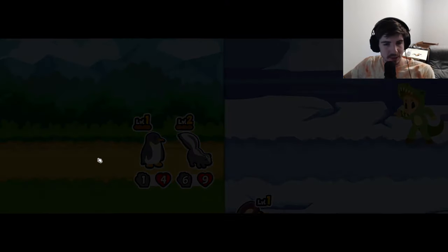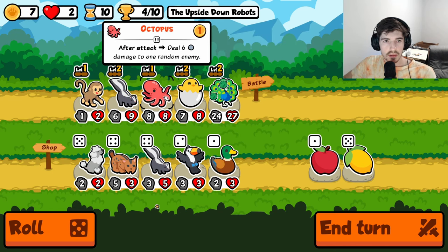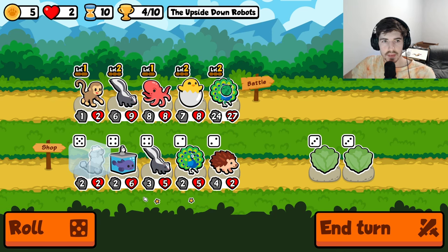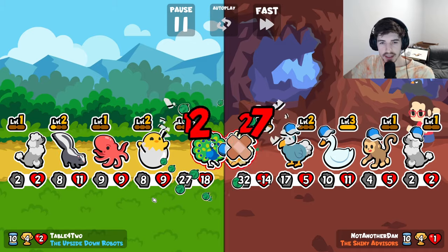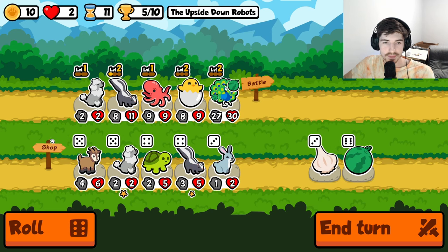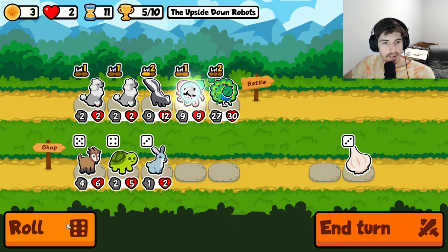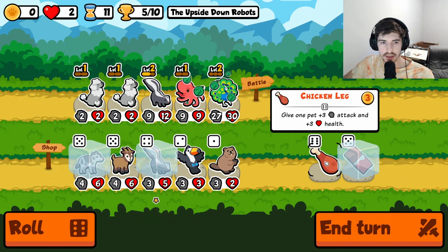That's more like it, that's what I'm talking about. Okay, sell you, let's grab you. Two, three, six, four - poodle would actually be pretty good. Let's rock it. The hatching chick I want to keep around in case we can get it to level three - granted it might be a little late for that, just maybe, considering we're on turn ten and we only have five wins. I think with the other poodle we probably should. Let's go here - cow seems great, especially if we can get a cat.